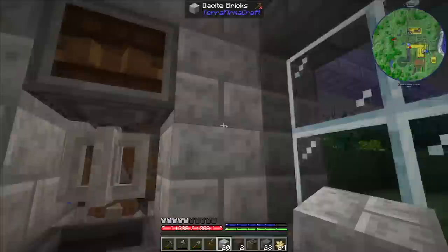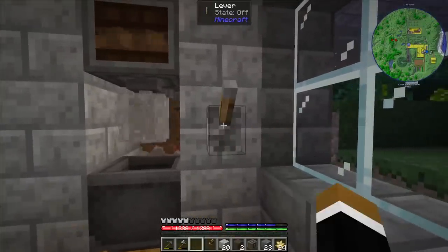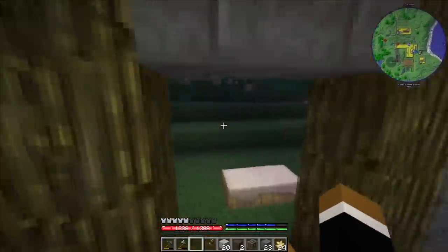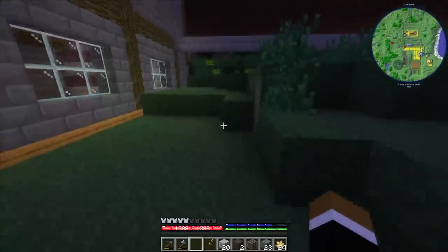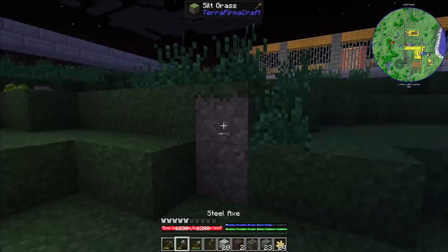Let's check if the on/off switch works — yes, okay. Also turns out I do have silt dirt, so I don't need to make that at least. The silt dirt is actually this one here — silt grass — so I can just take it from here.